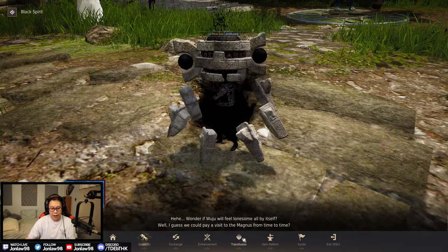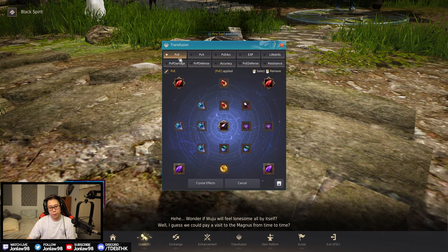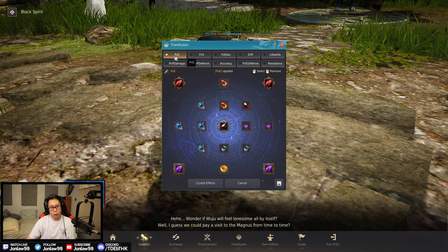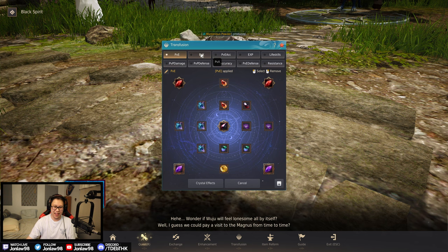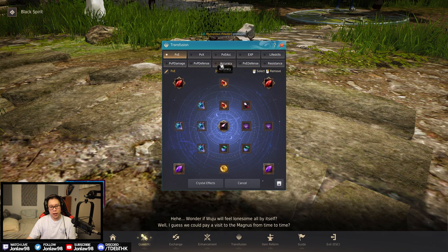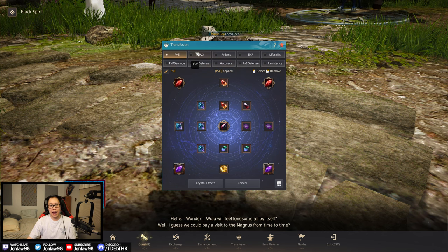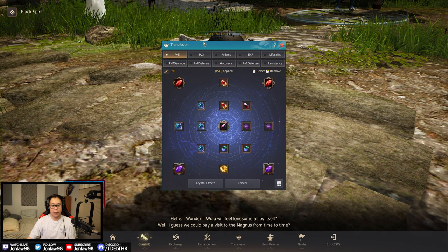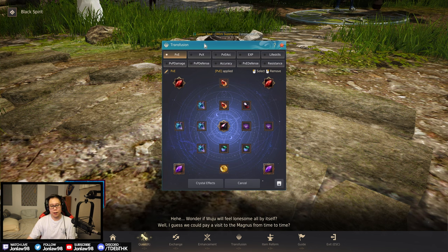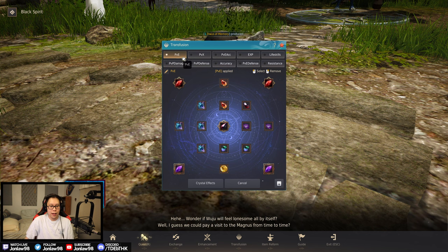So we have 10 presets, mostly for PVE. One is more for bosses depending on whether I'm doing open world or not. The bottom three are PVP, and then there's a PVE defense and resistances preset, one for specific grind spots, life skills, and XP. The most important one that most people will wonder about is the PVE part, because that's what most people do in this game — especially now that we have Marnie Realm.